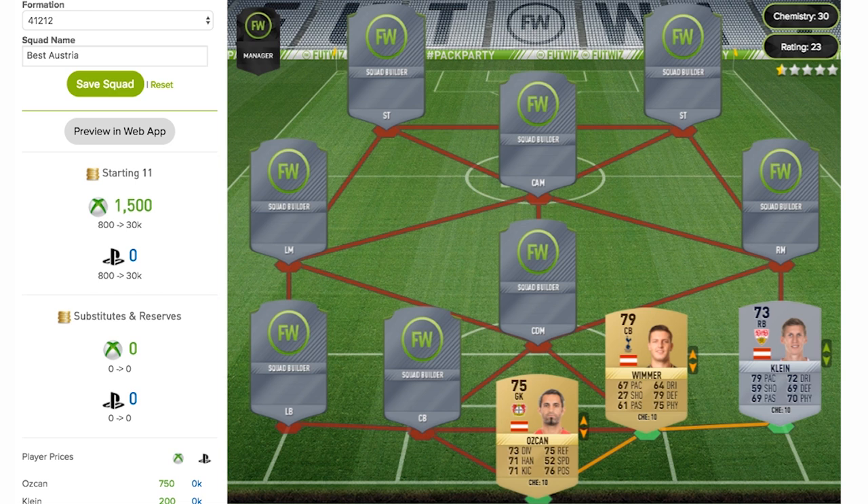The right centre back of this team is going to be Kevin Vimmer from Tottenham — another non-rare card, 79 rated, playing for Tottenham. Decent pace coming in at 67 — not the worst, not the best. All around some pretty decent stats, specifically looking at the 79 defending and 75 physical. Not the worst stats in the world, but 27 shooting — thank god he's not a striker.